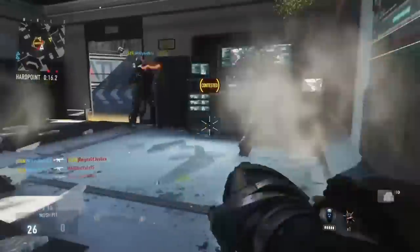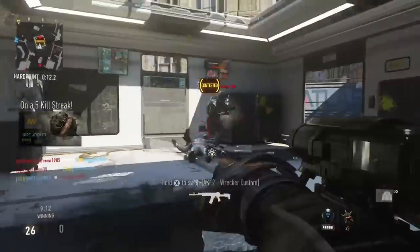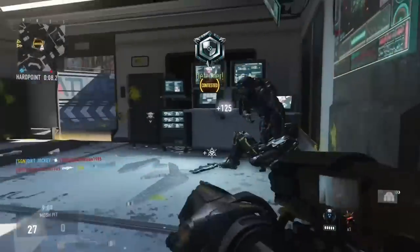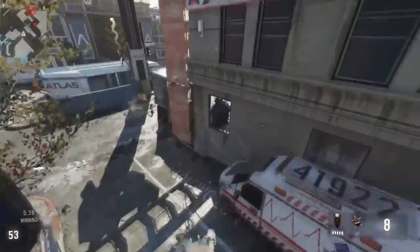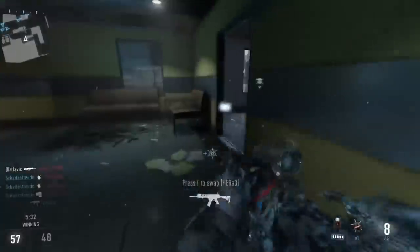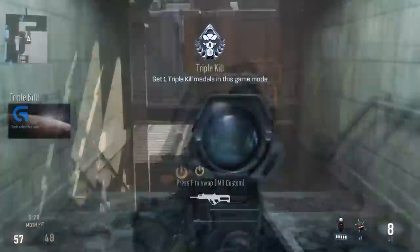Before I show the strategy, I have to give a public service announcement. In most of my other Joker Helmet Help videos, I reminded myself to mention this, but I think I forgot in a few others. You must complete all nine humiliation challenges in a single prestige. If you prestige, they all reset and you have to do them all over again. I can't even begin to tell you how many comments I've got from people who got the Hail Mary Challenge done and then prestiged, which reset everything.